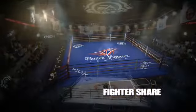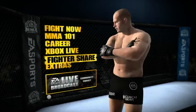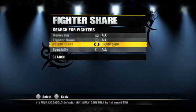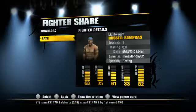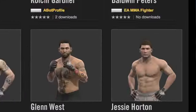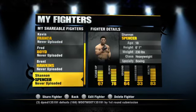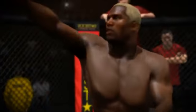Take your fighter across the world in career mode and then share him with the world using Fighter Share. You can find the fighter you're looking for by searching by fighter name or weight class, or by browsing the top downloaded, most recent, top rated, and your friends' fighters. You can also bookmark fighters on easportsmma.com to easily find them again on your console. Check out thousands of fighters from the community and download your favorites to take them online where you can test their merits against the world.